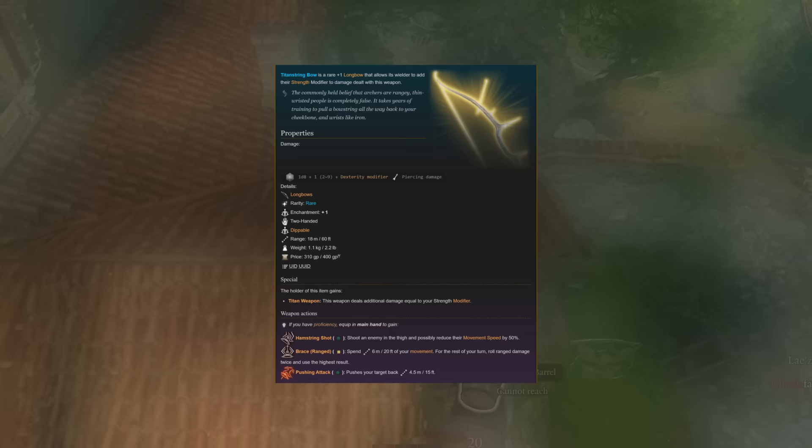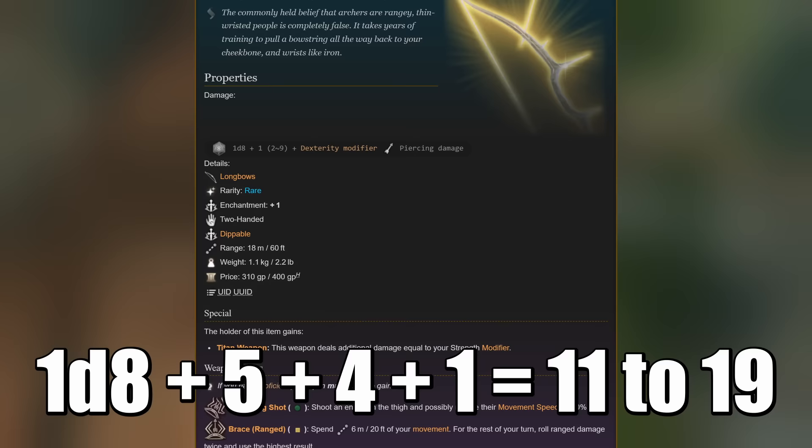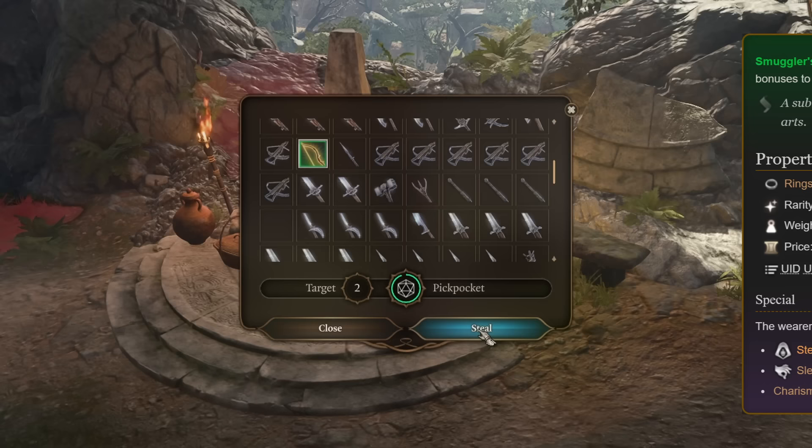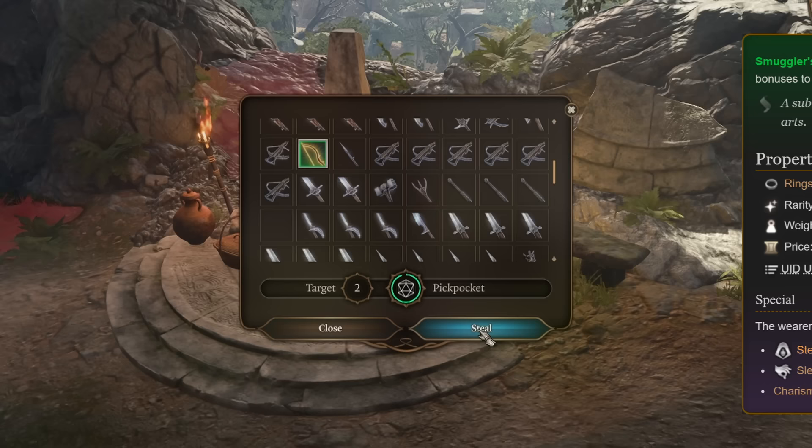When you attack, you get plus five from dexterity and plus four additional damage from strength. That means even if you roll a one, you're still doing 11 damage. The next item is the Smuggler's Ring, which can be picked up from a skeleton hidden in a bush on the lower path of the Risen Road. This gives you plus two to stealth and plus two to sleight of hand.